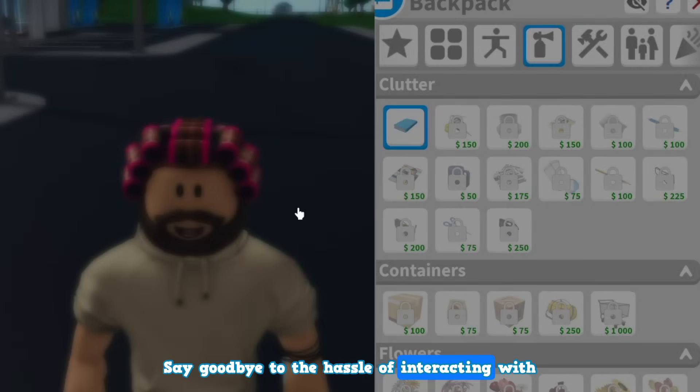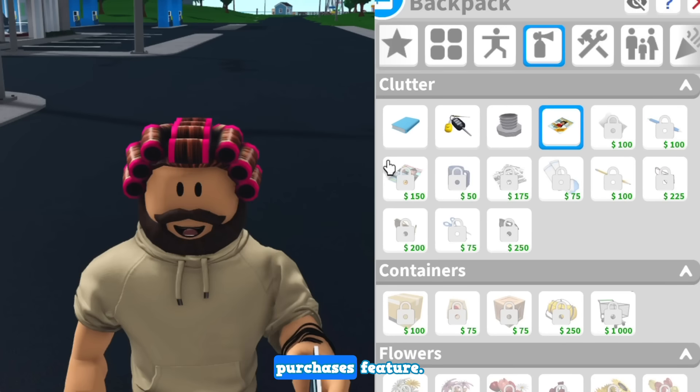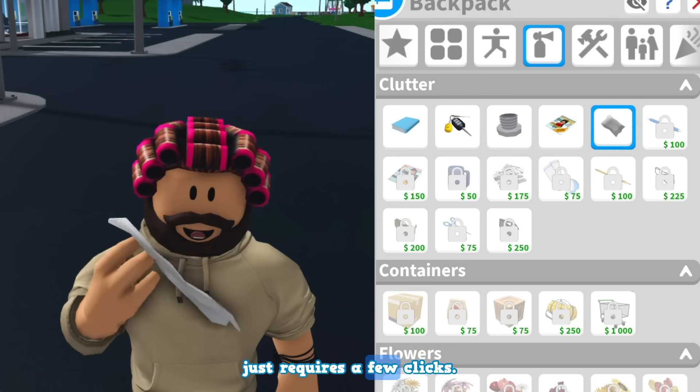Say goodbye to the hassle of interacting with objects just to unlock them, with our new backpack purchases feature. Unlocking cool stuff is now super easy, just requires a few clicks.